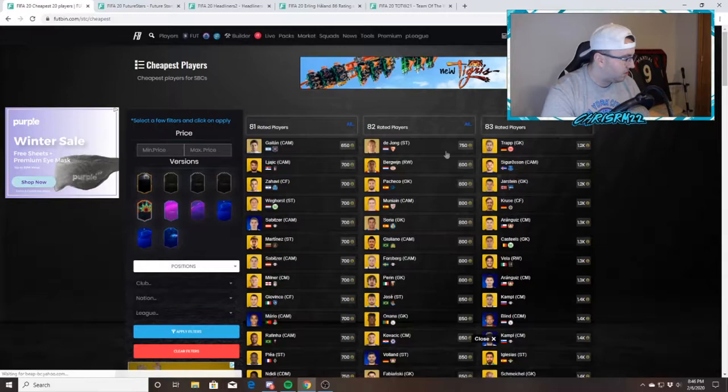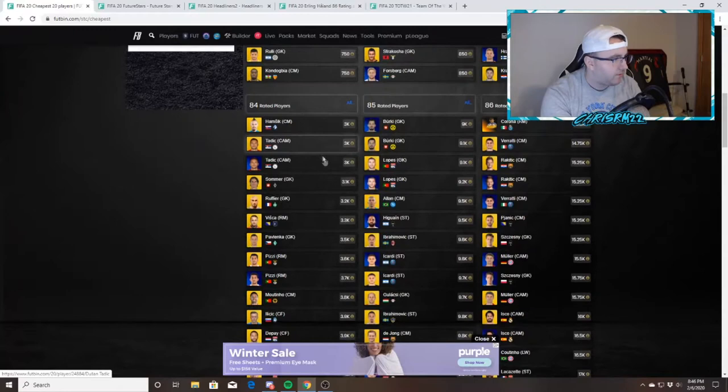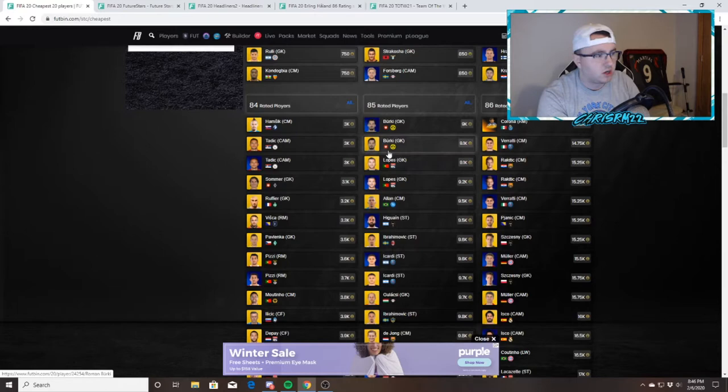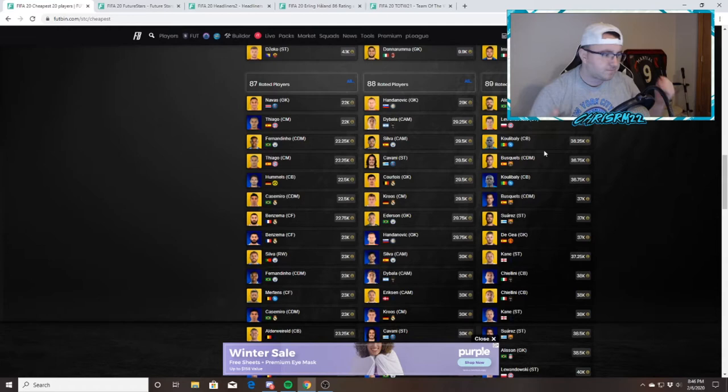High-rated golds are really cheap right now. 83s are under 1,000 coins — on a snipe you can get them under 1k, and during lightning rounds you could probably get these under 1,000 coins. 84s at 3k and under is really good. 85s at 8k and under is really good — I think they'll drop to 8k tomorrow. I think 86s are probably going to go to 13.5k. 87s will be 20k, 88s will be 26k, and 89s will be 32k.